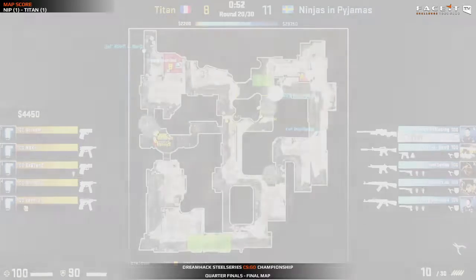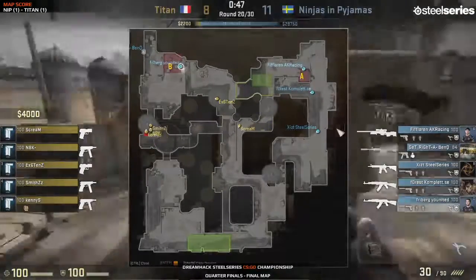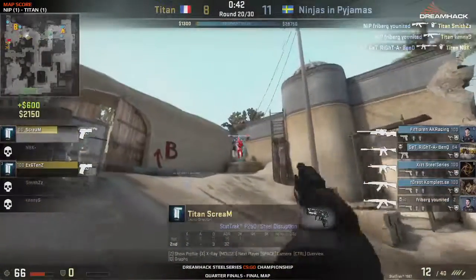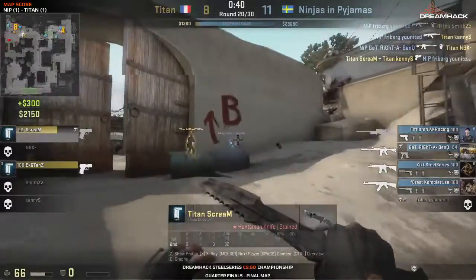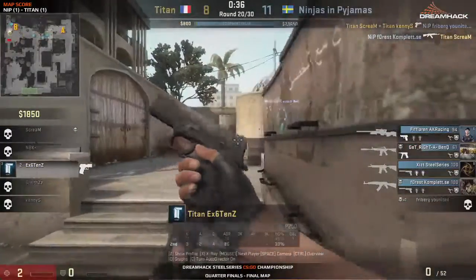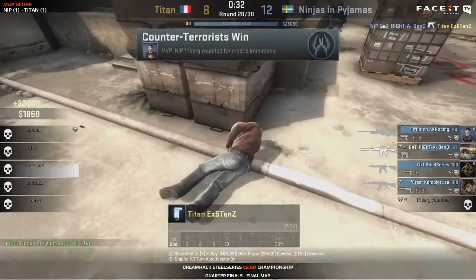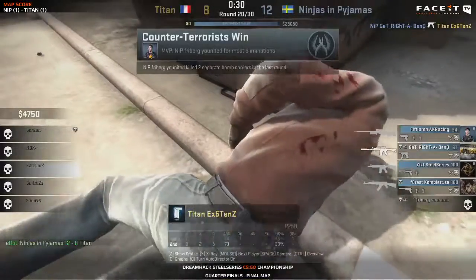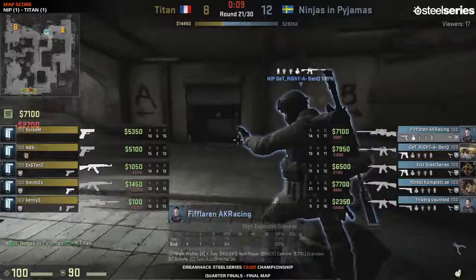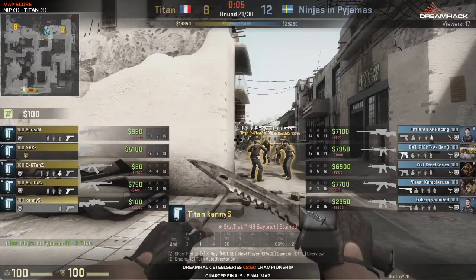NiP equally deserving of a big victory in this tournament, so let's see if they're able to accomplish this. They're playing very defensively and very slow — they understand exactly the situation. They know the buy is not there for Titan; they're playing the long ranges, getting away from pitfalls. Scream is able to take down one though, but it's just existence now. Good hold coming in from NiP overall. Get right will clean it up — so 12 to 8 right now. We're going to see the buy coming in from Titan with Kenny S getting the AWP. They've got to make something happen here.